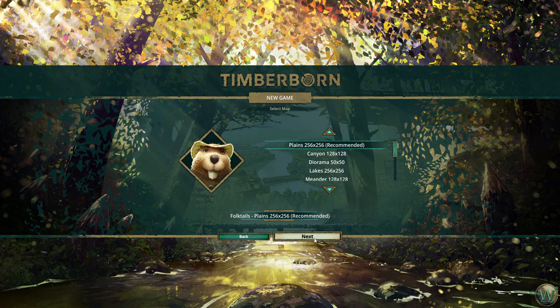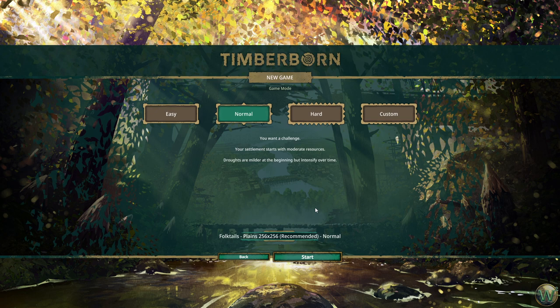We can choose from other maps and experience those at a later time. Easy, normal, hard, and custom difficulty are available. Easy is for when you're still learning or want a relaxed city building experience — your settlement starts with an abundant supply of resources, beavers consume less food and water, and droughts are rare and short. Normal is if you want a challenge, with moderate resources and droughts that intensify over time. Hard means your settlement starts with scarce resources and droughts are severe and become even worse over time.